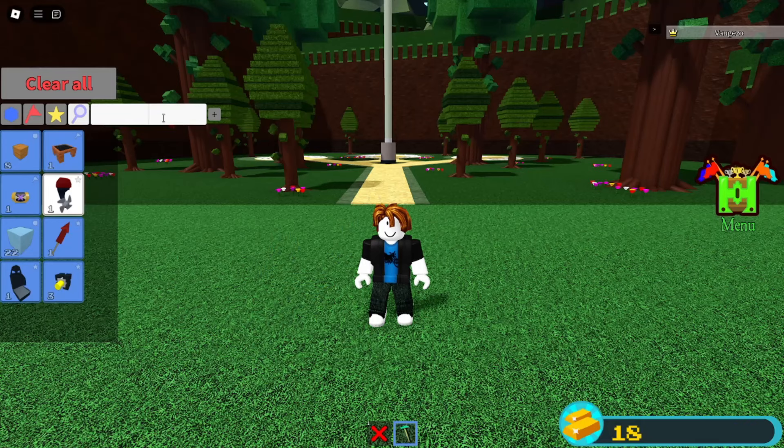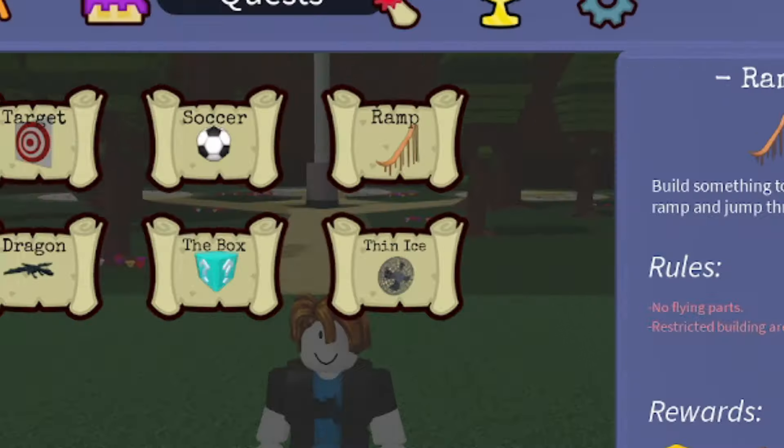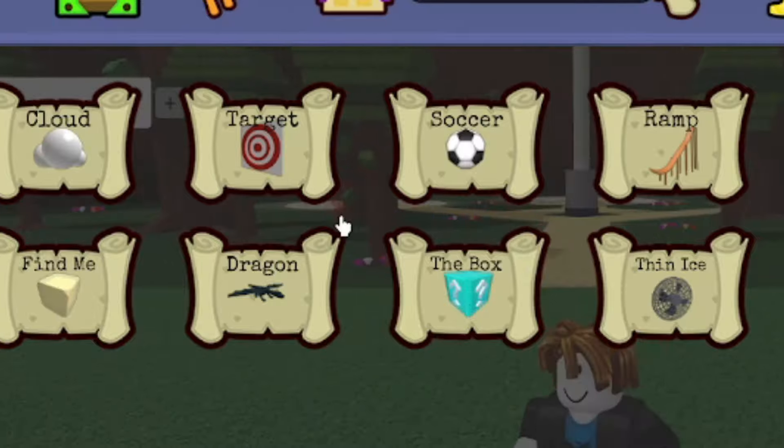With the hinge block, it actually allows you to do a simple glitch which allows you to fly, and when you go to your quests it will allow you to complete a lot of them super quickly.